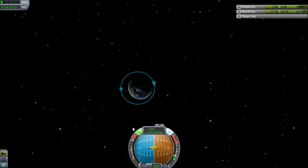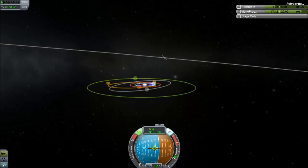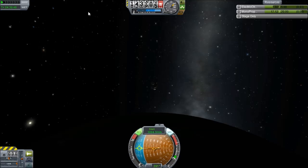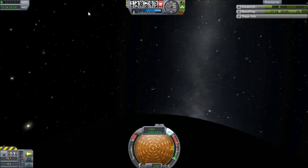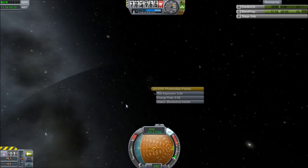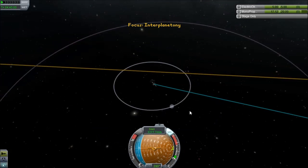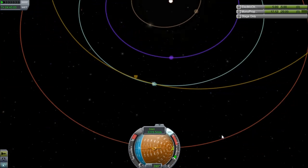Before the battery goes down to zero, I have to finish my maneuver and reorient the spacecraft to point towards where the sun will be. It won't start recharging right away because we're on the dark side of the planet. The maneuver is practically finished — I'm trying to get to Drez. I'm going to point my solar panel straight down, and when the sun rises, you can see the battery regenerates practically instantly.